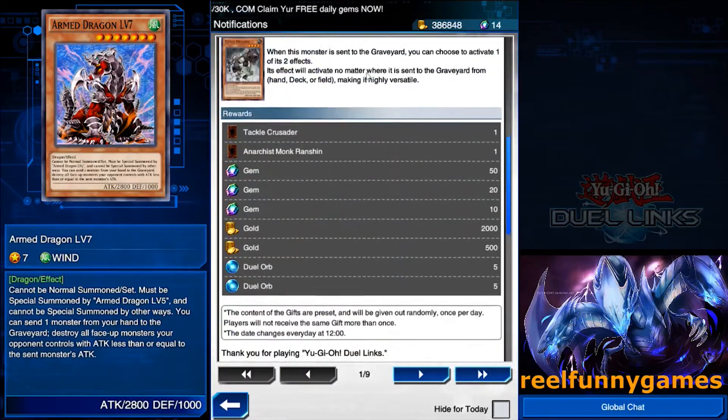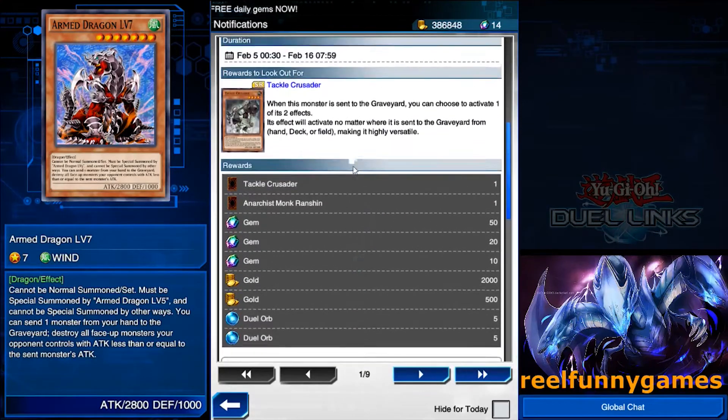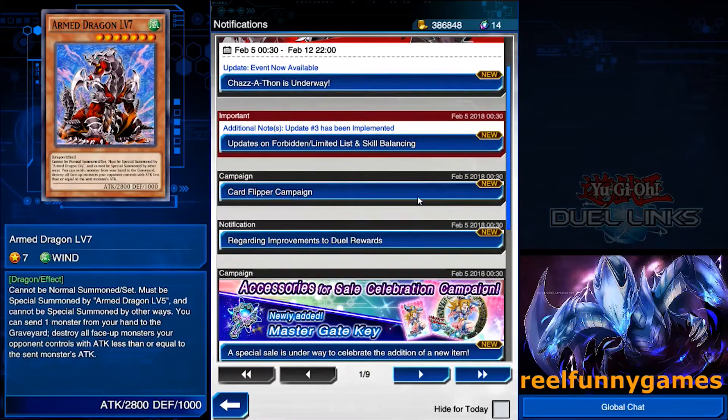There are nine items you get. You get to flip one of these — you get one a day for nine days of logging in out of 12. So that's pretty cool, just free stuff they want to give us.